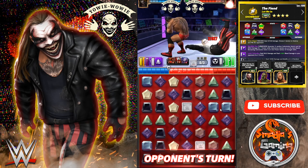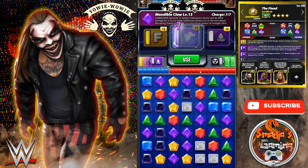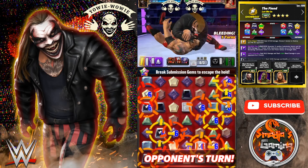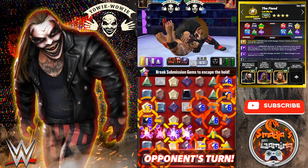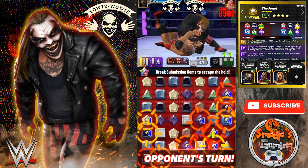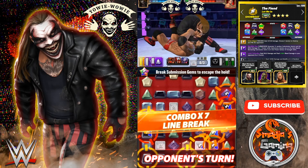Bautista with his 4-green match — it's not going anywhere with the Mandible Claw. 15 random submission gems on that board with the bleed, so that's over 31k damage. That's pretty awesome. I love that combo of submission and bleed.